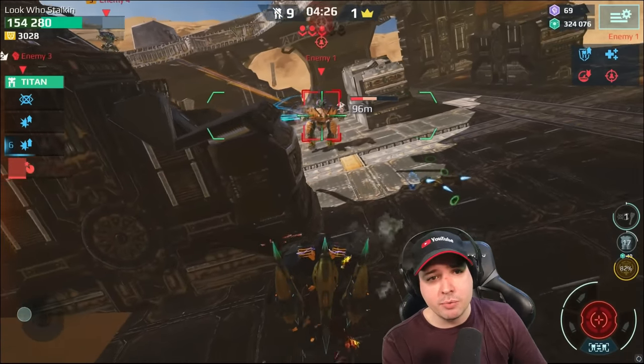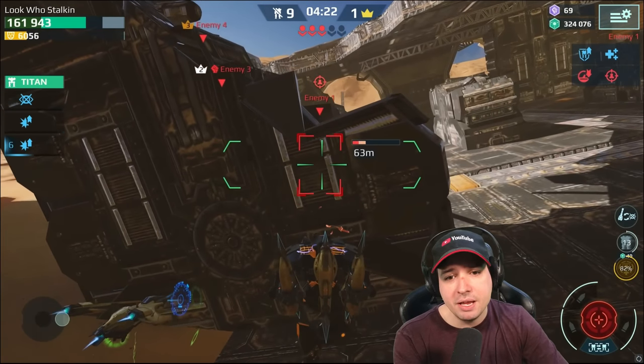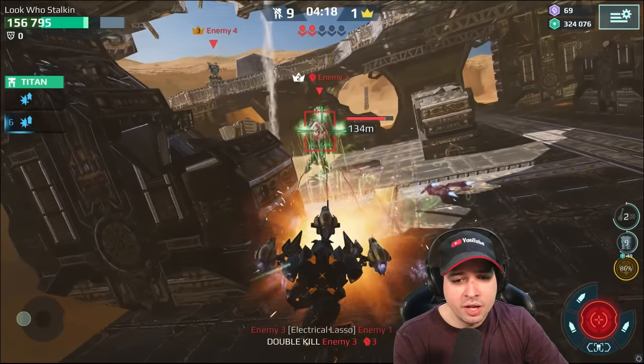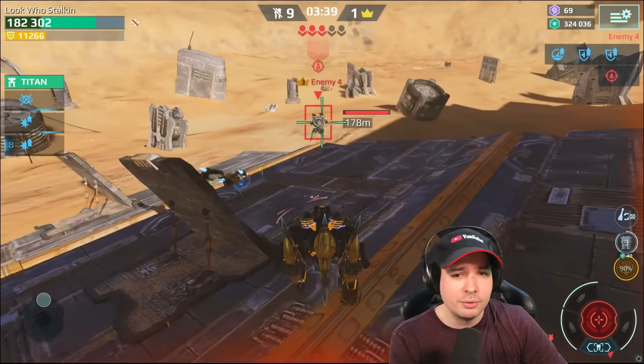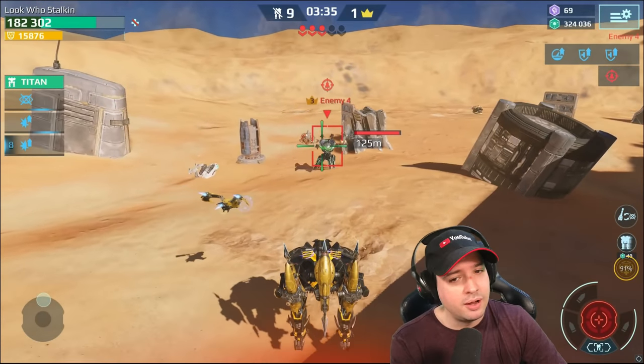Since I am in first place — which everybody knows — they're going to face-focus me hard. I make use of my stealth to try to get away and not get blasted. Enemy 3 — how many kills are you going to get with that electric lasso? Pretty lucky, because I was just about to steal that kill and the electric lasso kicks in and drops him.